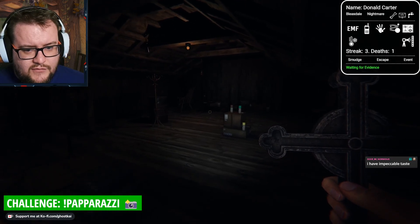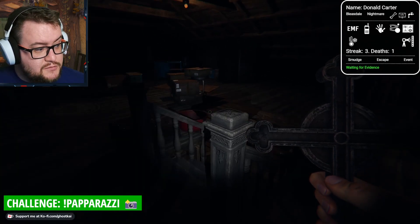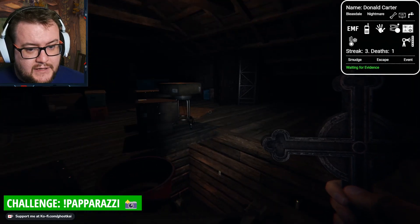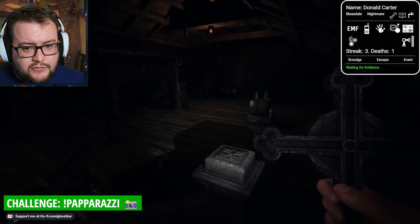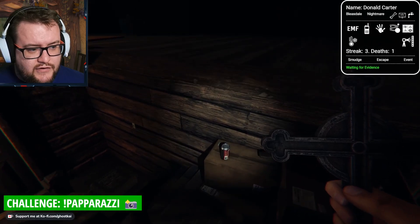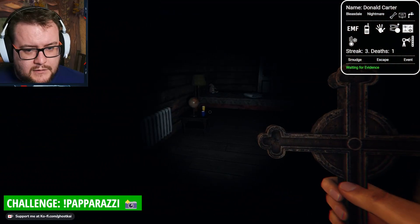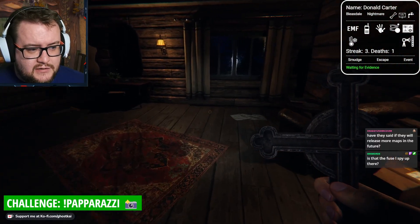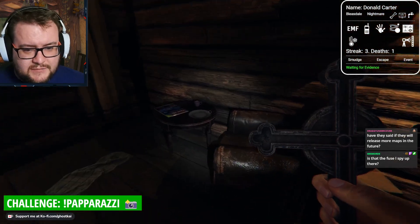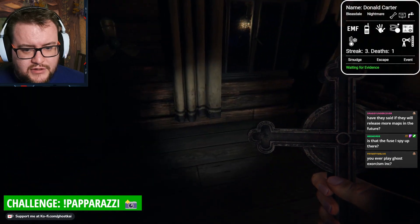So we don't really have a way to narrow down where the ghost is to begin with. We kind of just need to explore and try and find the cursed object for a picture, try and find the bone for another picture, and hopefully find the ghost. Yes, it is a fuse box upstairs, Moz. Thank you.